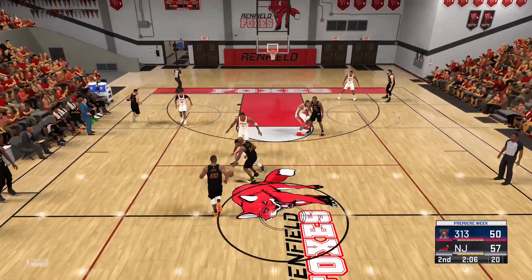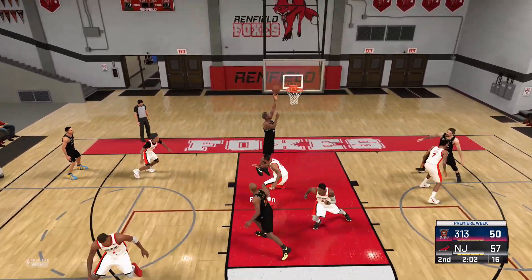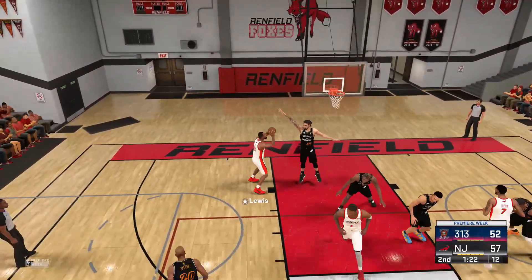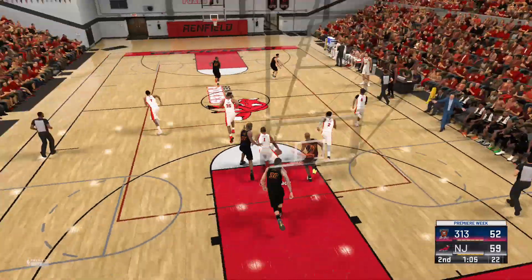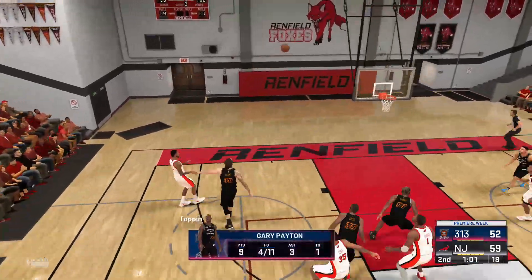Lackluster defense — showing no desire to chase shooters off that line. Those triples, they sure do add up quickly. Here's McGrady, Adams covering — it's scooped up. Pass to Lewis, goes up again and he lays it in. Actually impossible to cut into the lead when you have a guy struggling this bad.